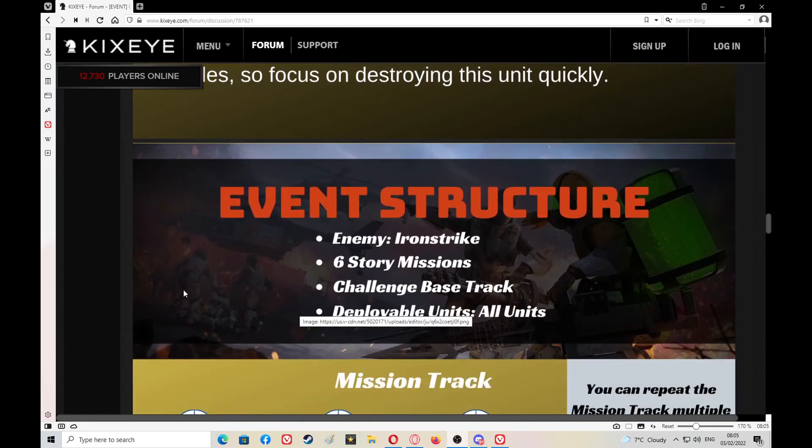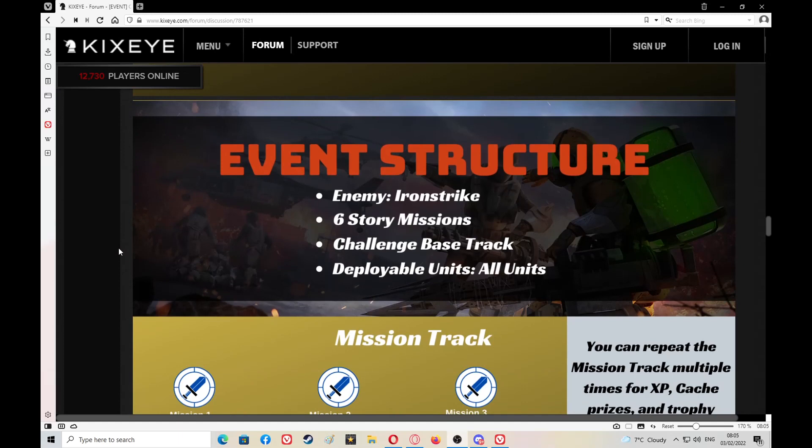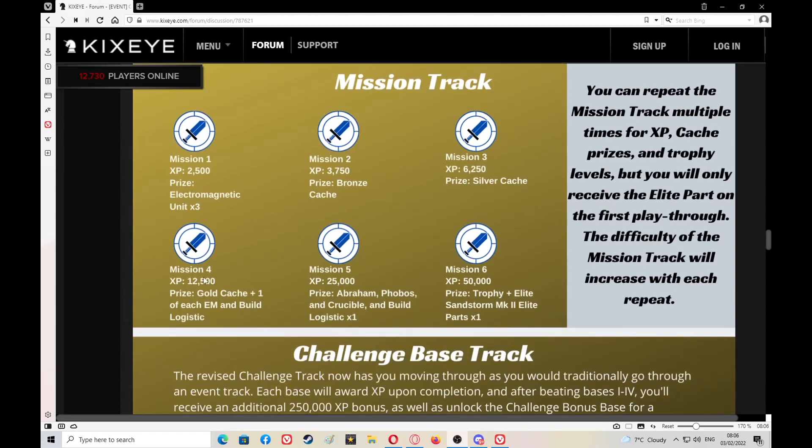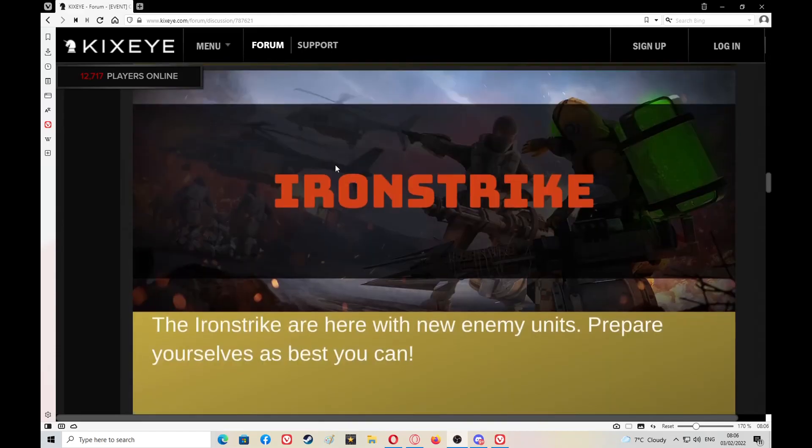Event structure: enemy Iron Strike story mission — six challenge base track, five missions. I think normally it's four missions, then a bonus. Deployable units — this is bog standard for the main missions. XP payouts are: 2,500; 3,750; 6,250; 12,500; 25,000; and 50,000. You can repeat the mission track multiple times for XP, catch prizes, and trophy levels, but you will only receive the elite parts on the first playthrough.